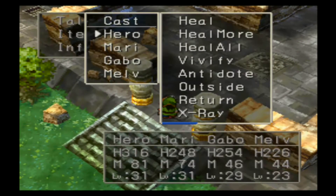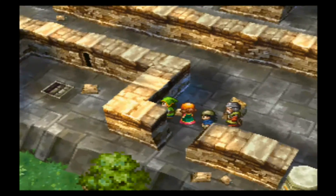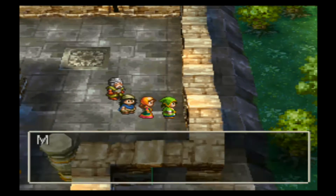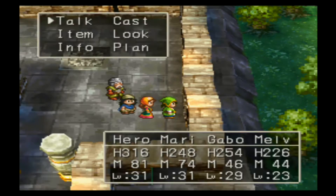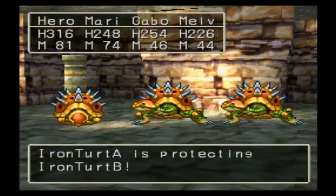Now I'm going to be exploring the mountain tower. Let's start off by using Smell — unopened treasure chest in area one. There's a staircase, I'll come back to that in a little bit. I don't think that was there in the past. Let's talk to my party. This is a very ancient tower — master Hero, please watch your step. We're stuck way up here in the mountains all because of Hero's promise.